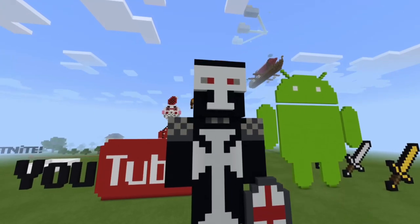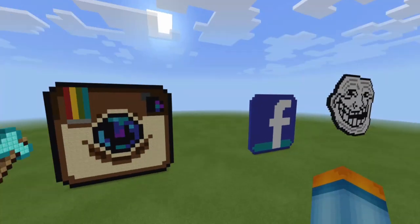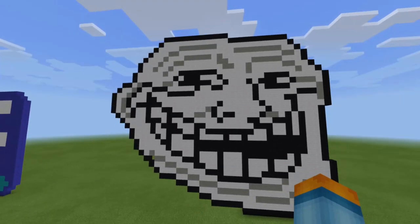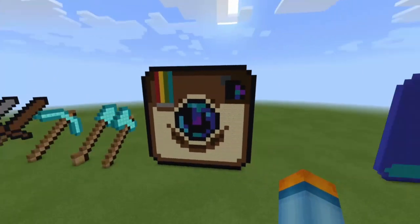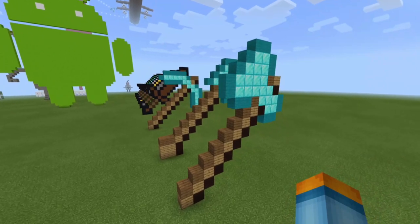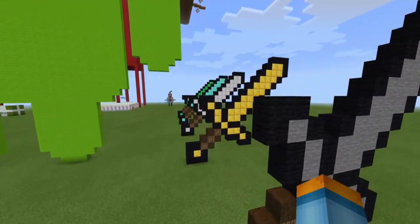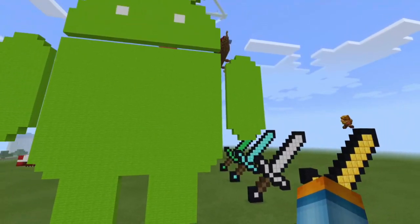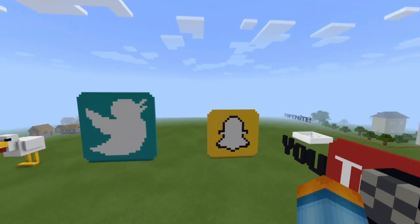There's the Twitter logo, the Snapchat logo, the YouTube logo. This is the skin my friend and I used to wear — I made it in real life, and so did my friend. Then there's the massive troll face — this took absolutely ages. The Facebook logo, the very old Instagram logo. And we've got the diamond axe, diamond shovel, diamond pickaxe, wooden sword, stone sword, gold sword, iron sword, diamond sword, and the emerald sword.